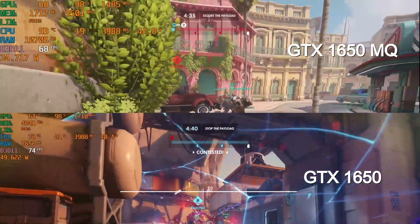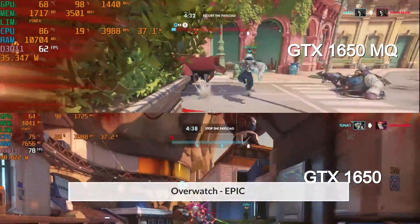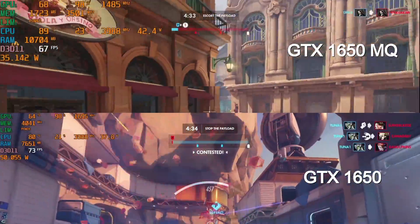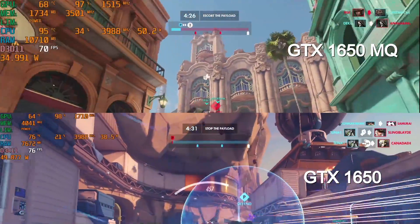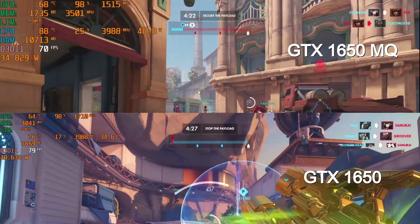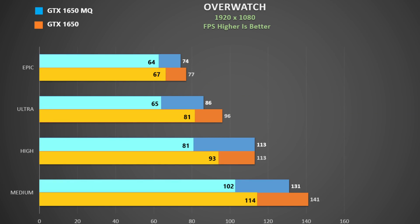Now for Overwatch using epic settings. It is interesting to see that despite the 1650 boosting up about 15% higher than the Max-Q, the difference in frame rate isn't that big. Either GPU is fine in this game. At epic we see a 4% difference and at low only about 8%, so the GPU boost clock doesn't impact this game as much as the others.